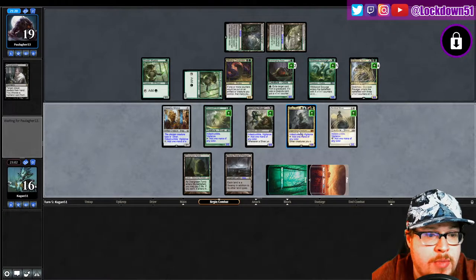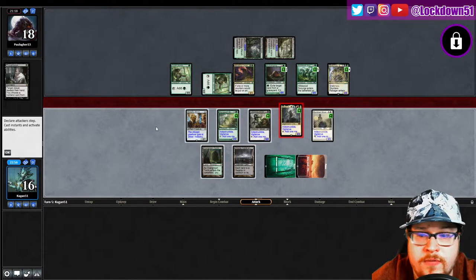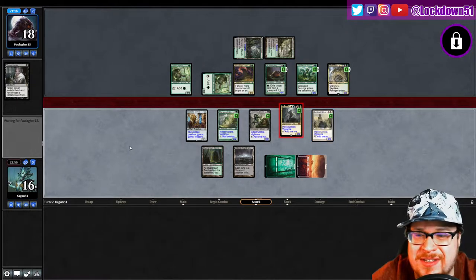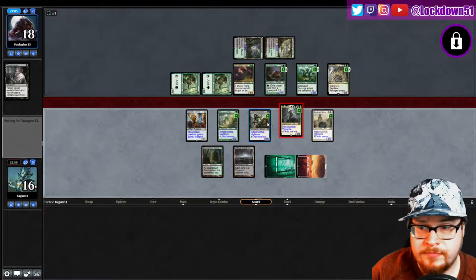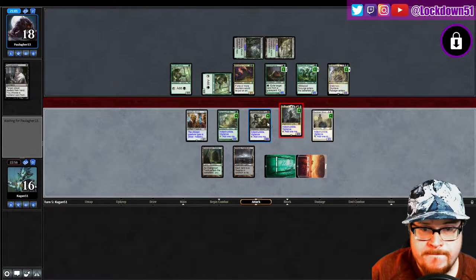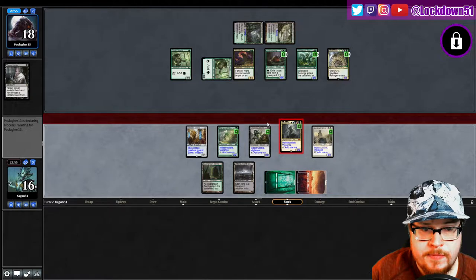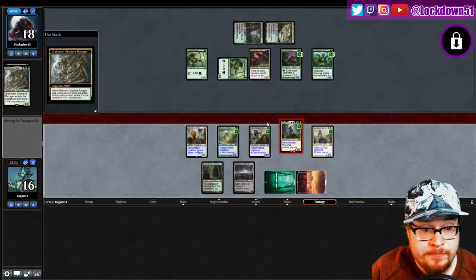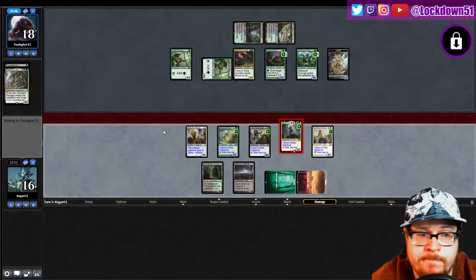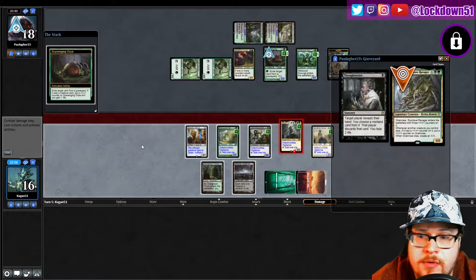Just don't want to die on a swingback here. I guess I'll just attack with Hive Lord. Oh well, I could have attacked with more — I forgot I just gave everybody vigilance. That was stupid of me. I'm giving him an extra turn for no reason. I forgot I put down Sentinel. I'm losing my mind.